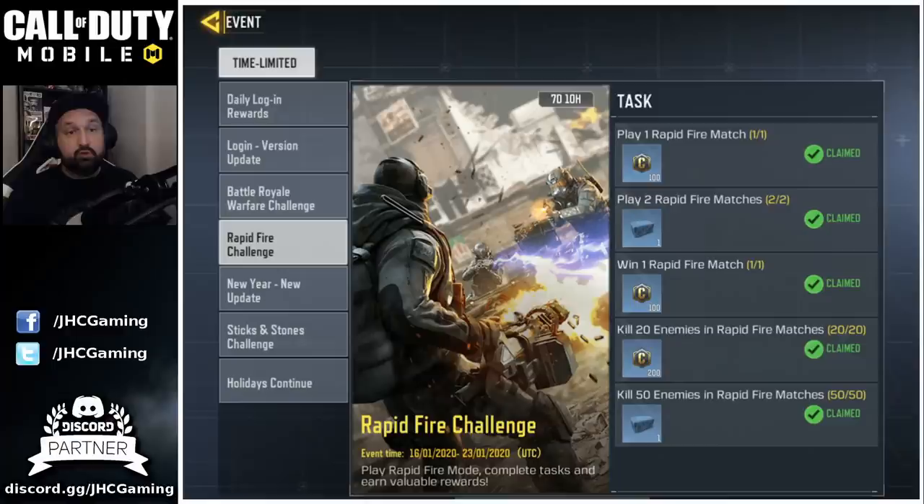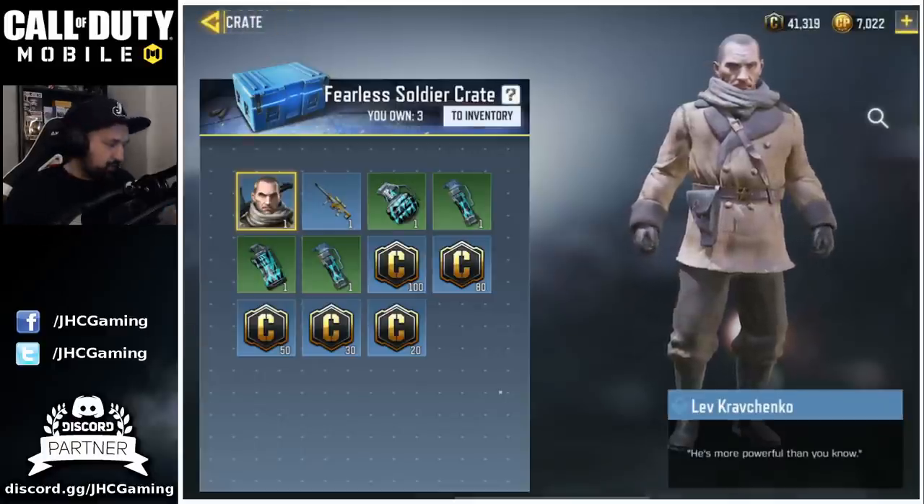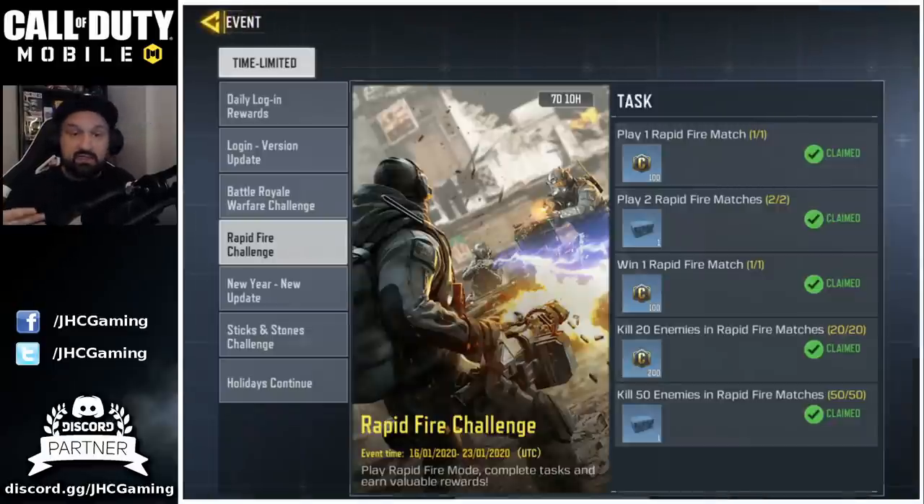They added new game modes in the new update: Battle Royale Warfare Challenge and Rapid Fire Challenge. Make sure you check these challenges every day, every week, because that's another way to get free Fearless Soldier crates or other stuff. All you have to do is play a few games on the new game modes and get some kills to earn free credits and free crates.